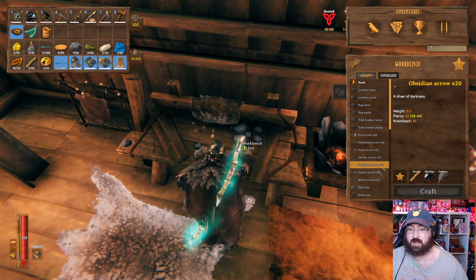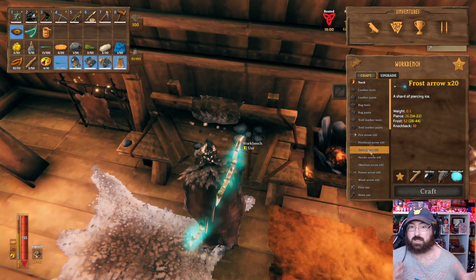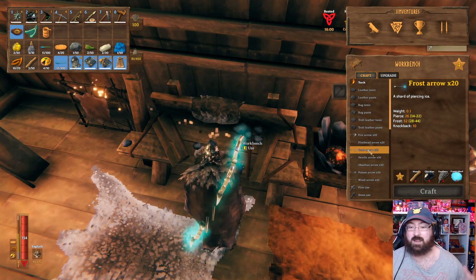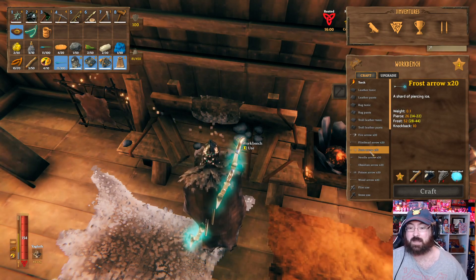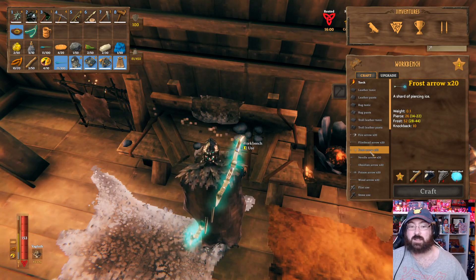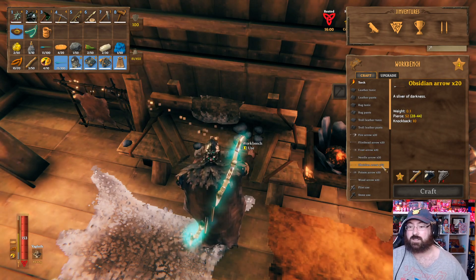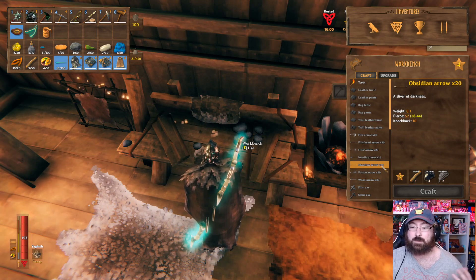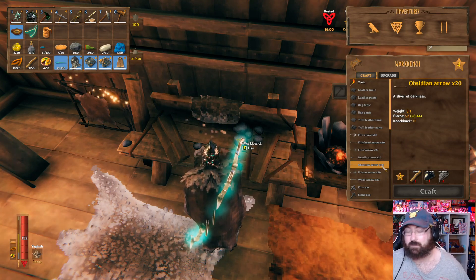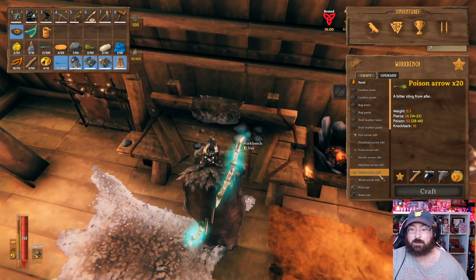Eventually you'll get the ability to make frost arrows when you start getting obsidian. You'll unlock obsidian arrows, poison arrows, and frost arrows. Frost I found really effective against Bonemass - if you have to fight him again, or somehow get obsidian before going to the swamp, I recommend using frost arrows on Bonemass. Other arrows just seem to be whatever for that fight. Obsidian arrows are solid with a pierce of 52, and obsidian is really easy to farm once you get access to the mountains.